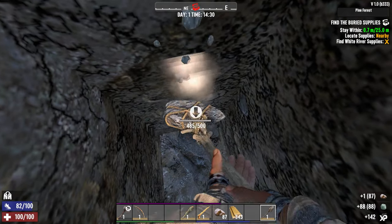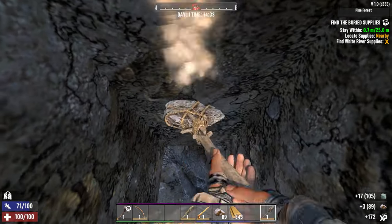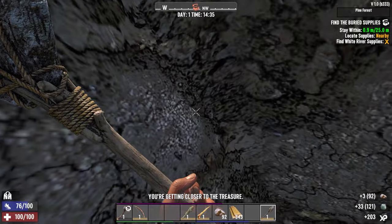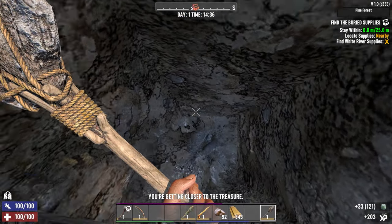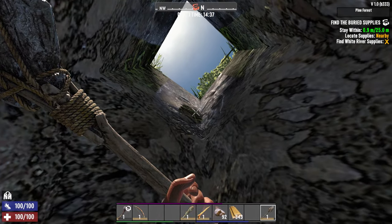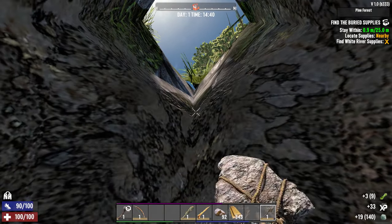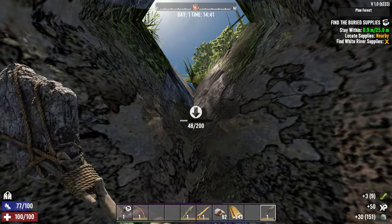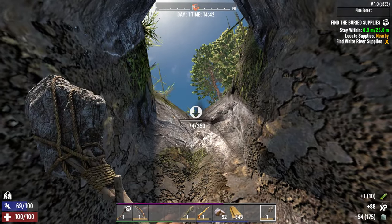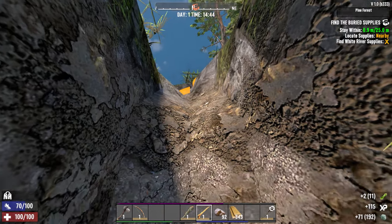Get four layers of easy dirt and then you hit the stone layer. The hit boxes are a little wonky for this first one. Every five blocks you break, the circle will contract. As soon as we open the buried supplies something will spawn — probably one zombie. In an actual buried supplies quest you're going to get a bunch of them, and they have a chance of spawning every time the circle contracts as well as when you take the box, so get a weapon ready.